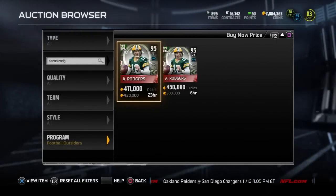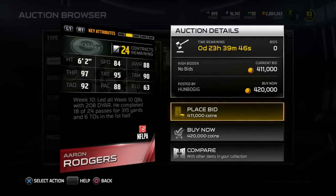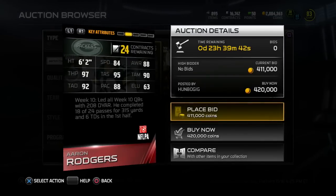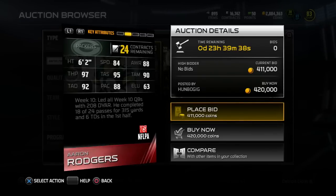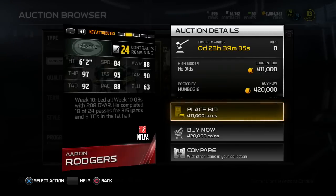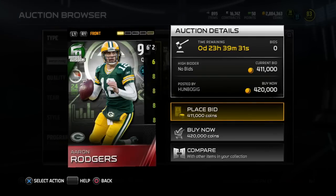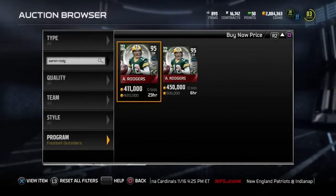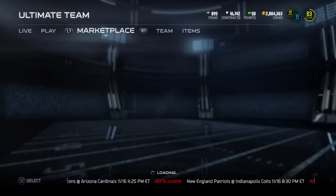95 overall, up for $420k. Next cheapest is $500k. 95 overall, artwork looks awesome. 84 speed, 88 awareness, 97 throw power, 95 throw accuracy short, 90 medium, 92 deep, 88 play action, and 63 elusiveness. He led all 10 quarterbacks in the DVOA rating that Football Outsiders does, so he had an amazing game and got the 24-hour edition card.